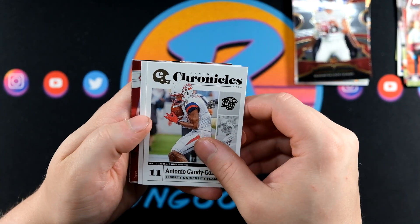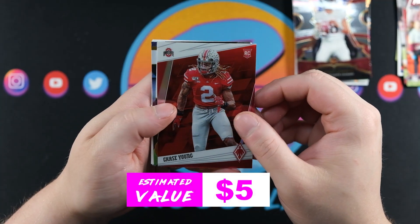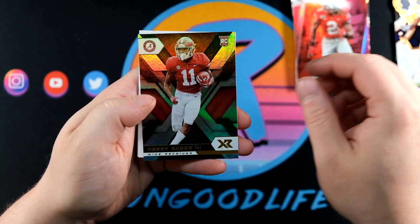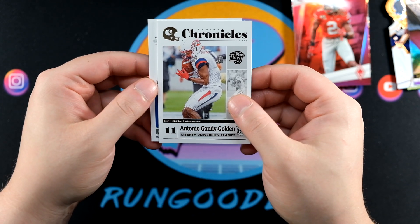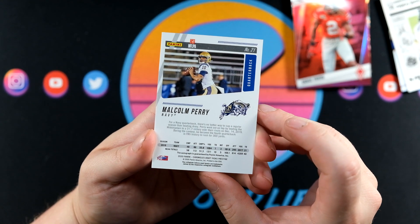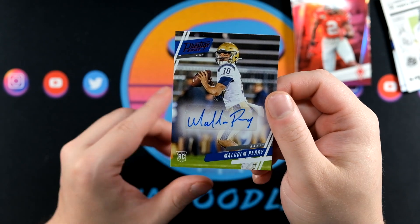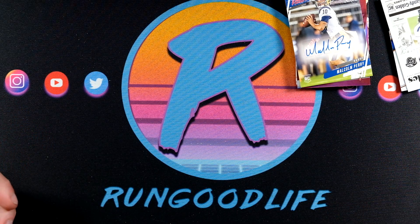It does look like the auto is right there. Another Chase Young from Phoenix - pretty happy with the premiums we've gotten. Chase Claypool from Crown Royal, Henry Ruggs, and Antonio Gandy Golden base card. This card feels kind of thick so maybe it's a nice one. Here we go - Malcolm Perry! I thought it was a quarterback... Malcolm Perry on a Prestige auto, non-numbered. Don't know too much about him but hopefully the overlay will show what it's worth. That was a little bit of overtime Chronicles Football - stay safe, take care, and we'll catch you next time.